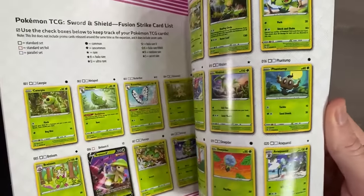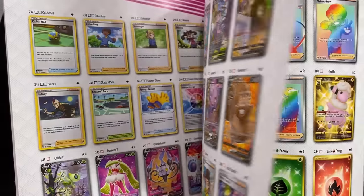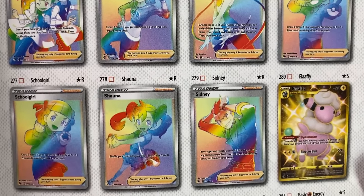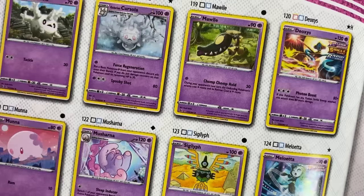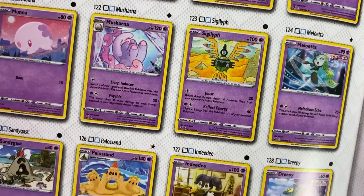I start sorting them out by type, but I keep all of my reverse holos in a separate pile and all of my ultra rares or better in a different pile. Next up, I like to grab a checklist — you can go online and grab yourself a free Pokemon checklist, or you can use the one from the elite trainer box. This will list every single card that we need, along with pictures.